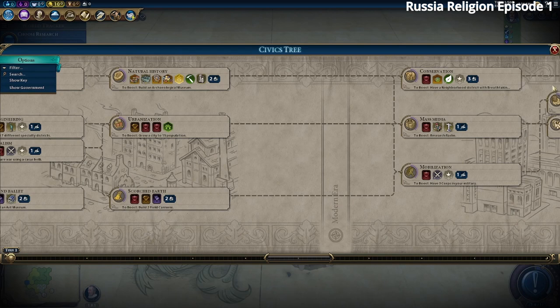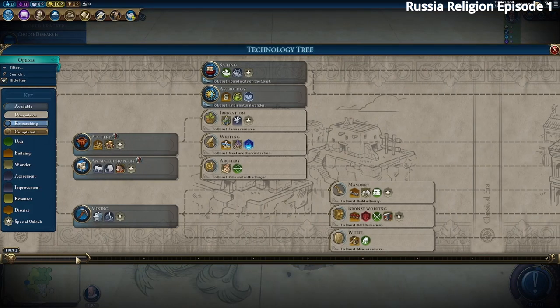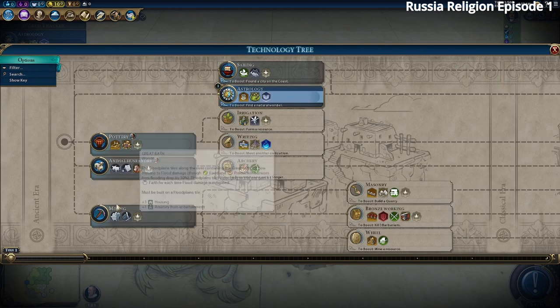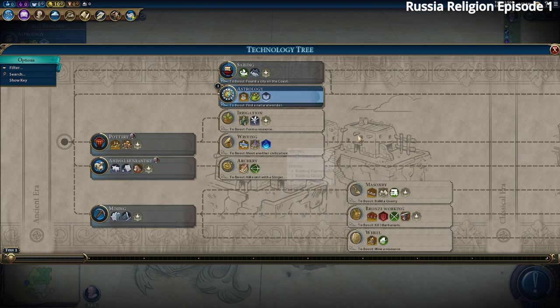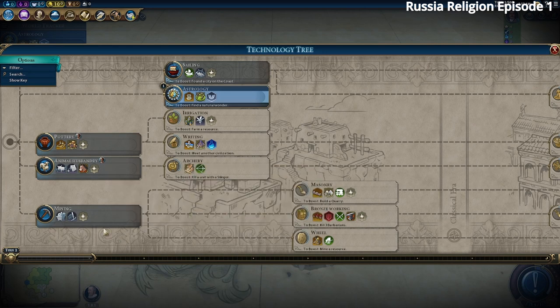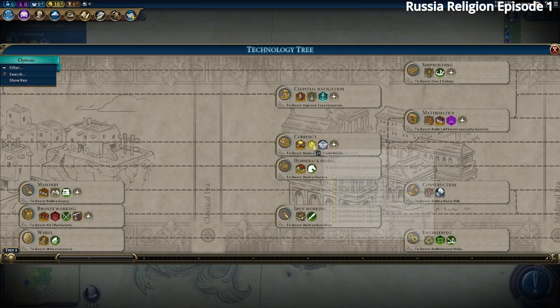In the science tree we care more about culture and faith, but we do want Astrology first so we can find a wonder and boost it. Then we'll get our Commercial Hubs. We may delay Animal Husbandry because there'll likely be horses where we want our Government Plaza and Commercial Hubs. We'll get Pottery and Mining, then probably Writing.